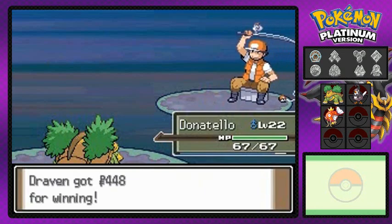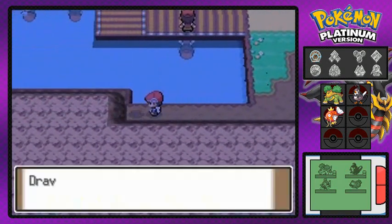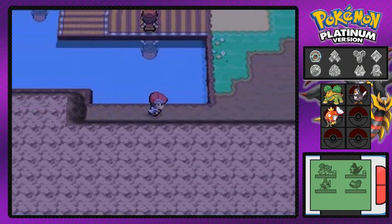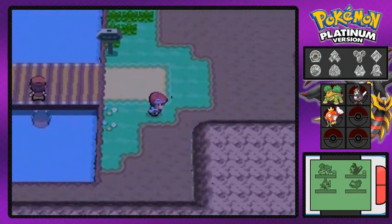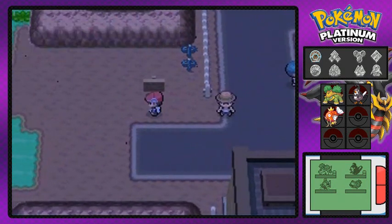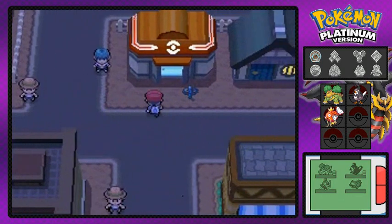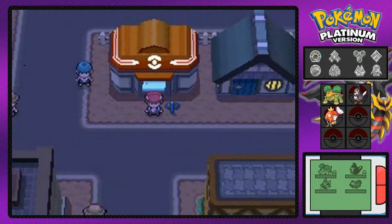There's an item here — a Guard Spec, which protects against stat-lowering effects. And that's pretty much it. We've arrived in Eterna City, the hometown of — well, I'll see you guys in the next episode!